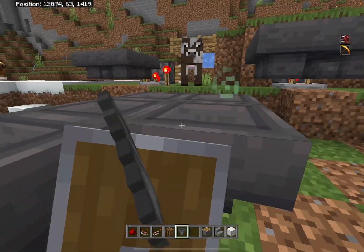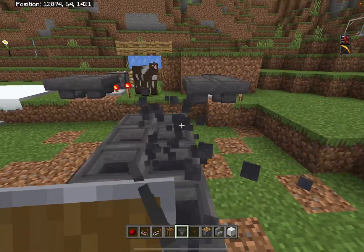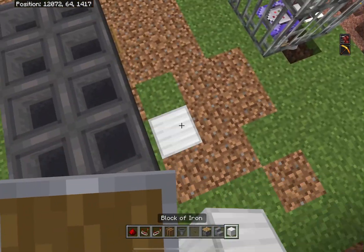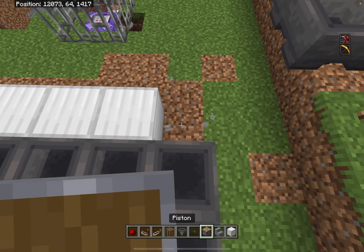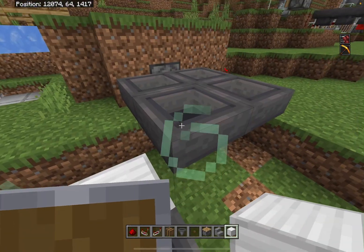Go right here at 5 hoppers leading into here as well. Now what you want to do is place 10 blocks all over it like this, making sure to cover all sides.